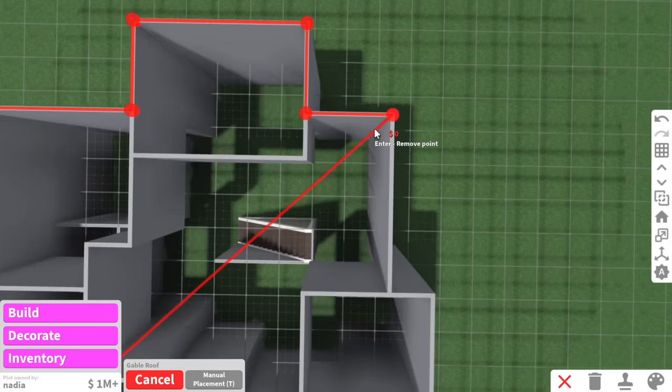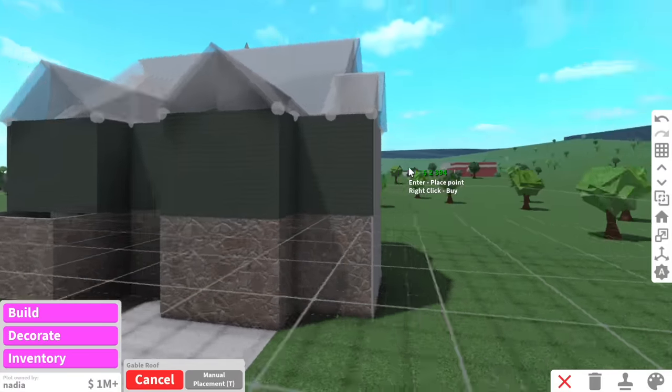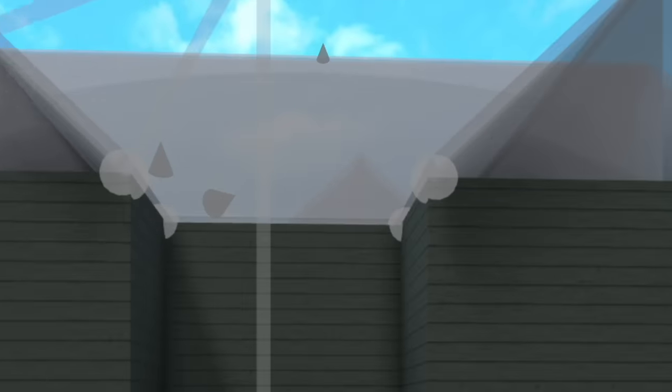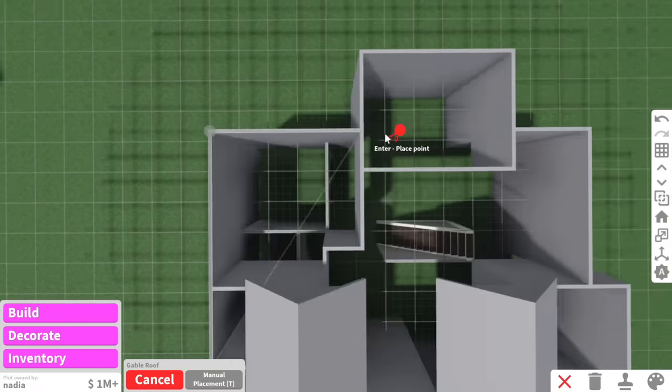Should we see what automatic roof Bloxburg comes up with? You know what, it's actually not bad. The only bad thing about doing an automated roof is all these sections are going to be the same color. So I reckon we'll get the roof done and then we'll start working on the actual house. Oh, Nadia says she can't do the pathway — girl, I got you.